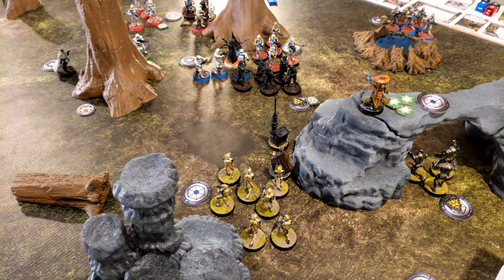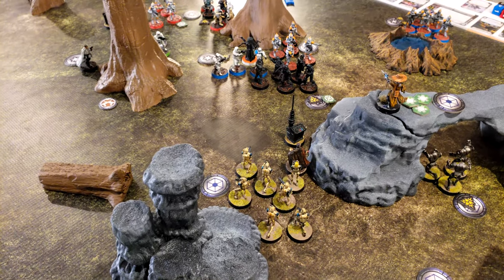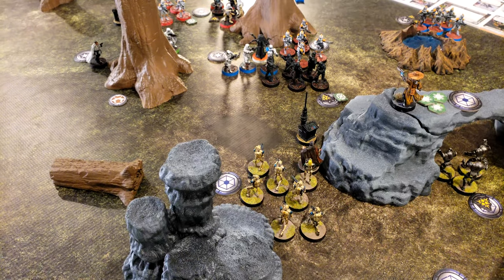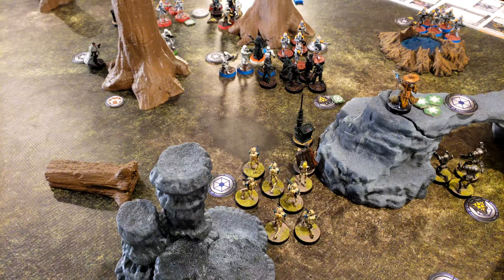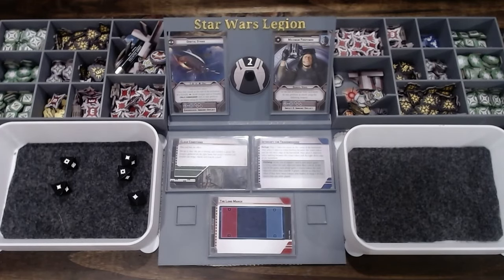Dooku uses his attack to fire force lightning against the Death Troopers in front. After they scatter, he's going to force pull them into him. Five hits — three dead.